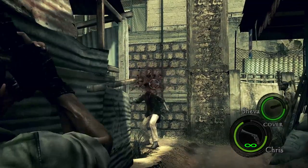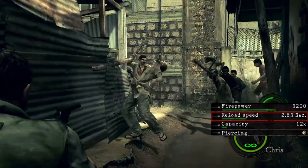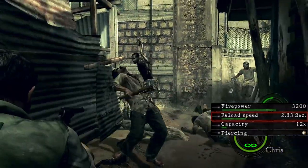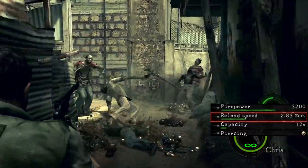Upgrading this weapon will cost you a total of 78,000 gold. The stats are as follows: firepower of 3,200, reloading speed of 2.83 seconds, capacity of 12 rounds, and increased bullet penetration.